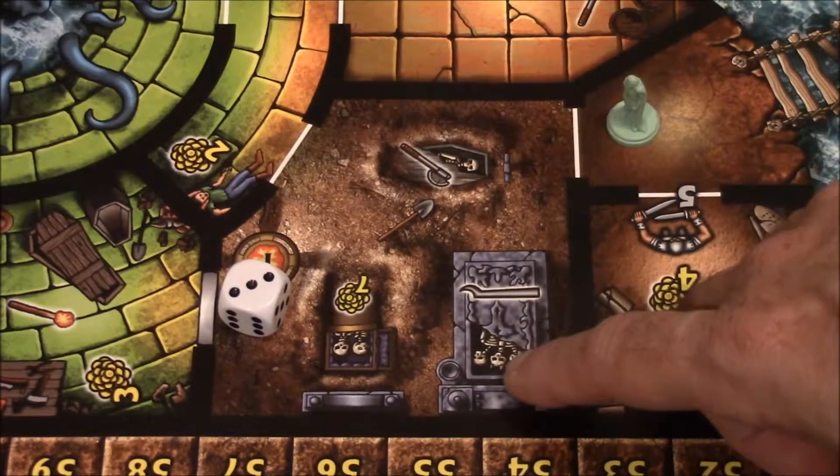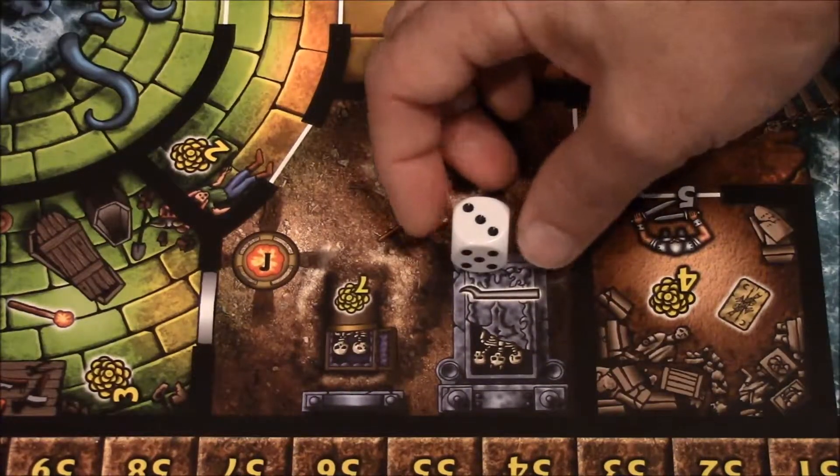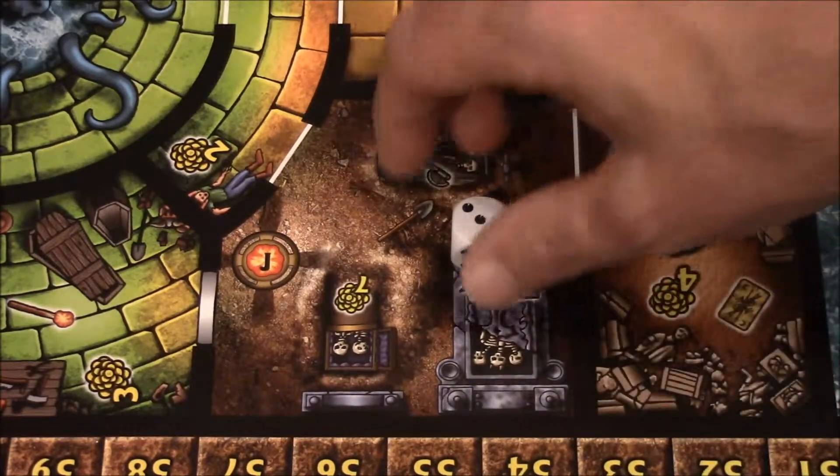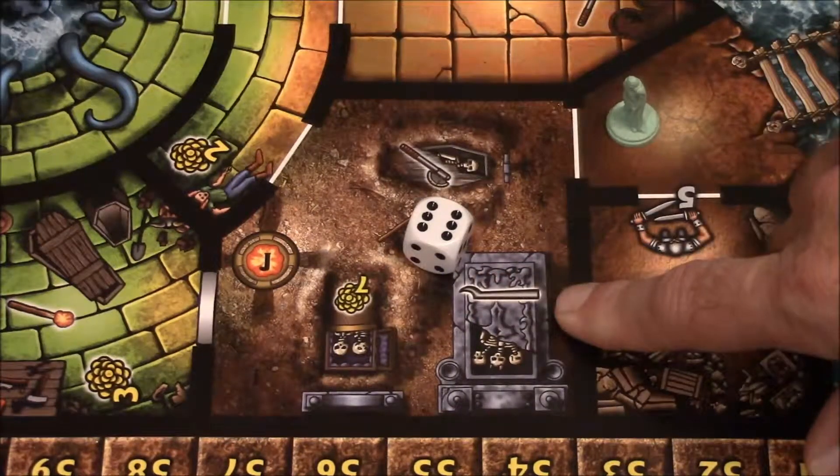This third grave has three skulls. If you roll a one, two, or three you will receive a random cursed item. If you roll a four, five, or six you get a lockpick of your choice.